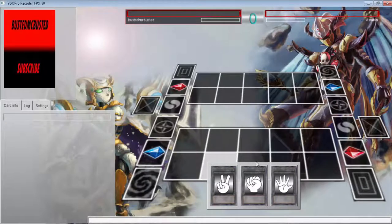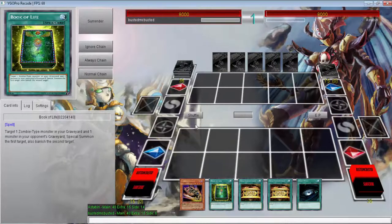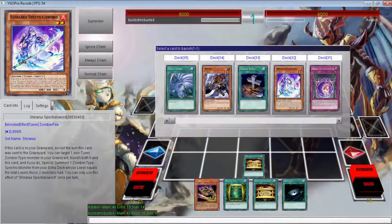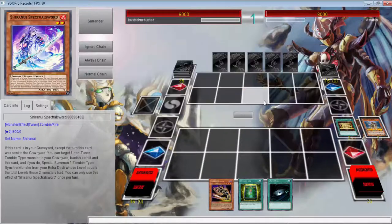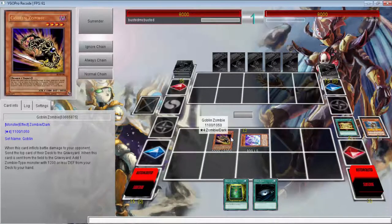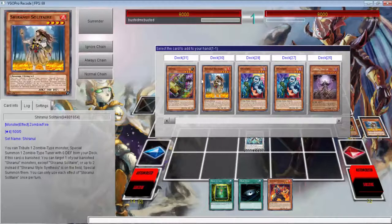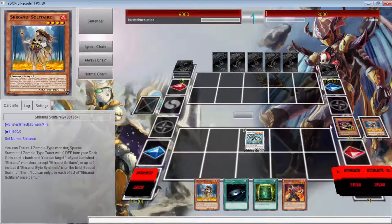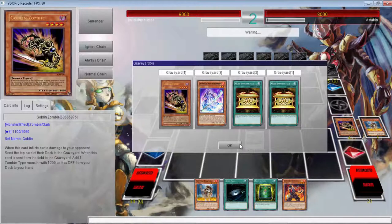Here we go with the first duel of the day, going up against Ash the Bin. We win the rock paper scissors. We open up really good. What we can do is double Gold Sarcophagus — sadly we don't have a tuner, no Sage or Unizombie, so we can't do the better play. But double Gold Sarcophagus is always good in a Shining New deck — it's free advantage. We draw and get a search, so depending on what we draw, we can choose what to search with Goblin Zombie. We drew it, so now we could search Gozuki.